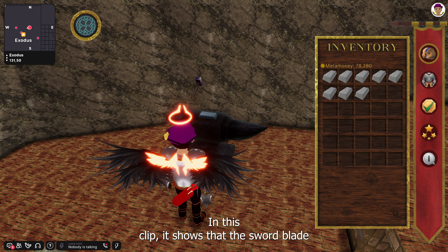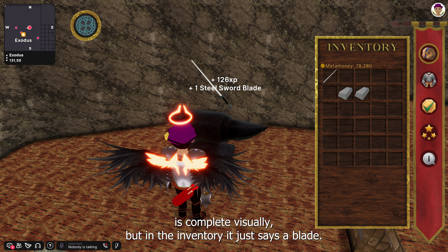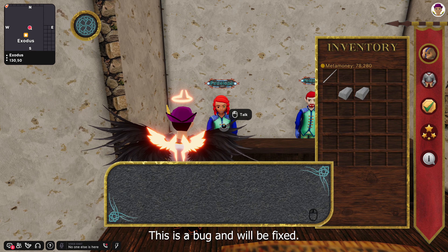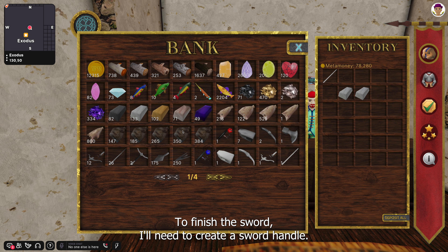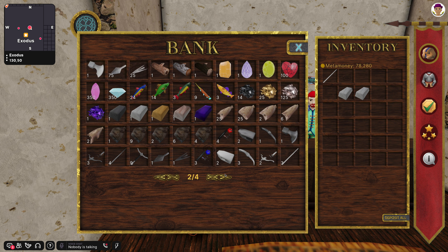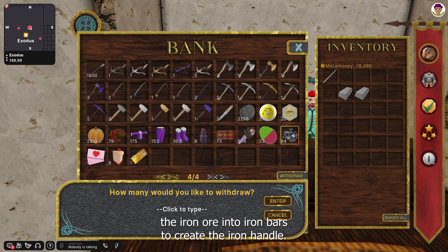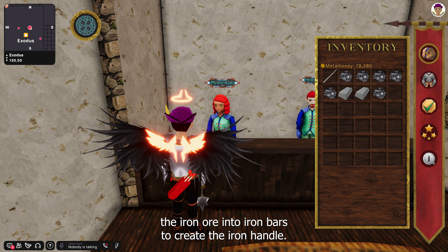In this clip, it shows that the sword blade is complete visually, but in the inventory it just shows a blade. This is a bug and will be fixed. To finish the sword, I'll need to create a sword handle, which requires six iron bars — I must smelt the iron ore into iron bars to create the iron handle.